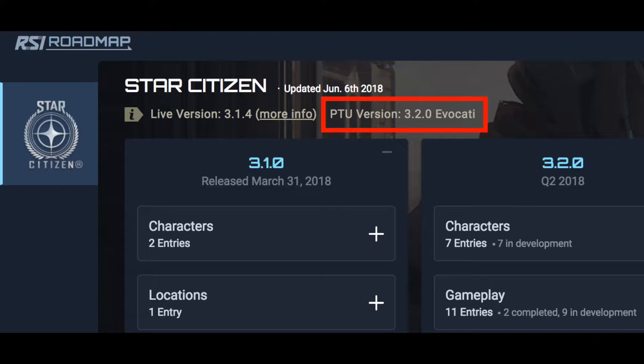At number 7, we have the 3.2 Evocati release. As predicted last week, 3.2 made its way to the Evocati this week, though very little is known about the build. Mining has been confirmed to be in the build, but there's been very little in terms of leaks from the Evocati group. I'll keep you guys updated as we learn more, and you can check out the Reddit and Spectrum threads to see what's going on.